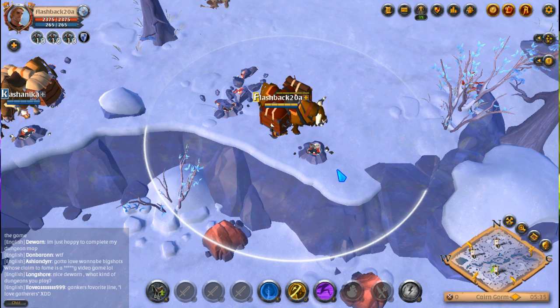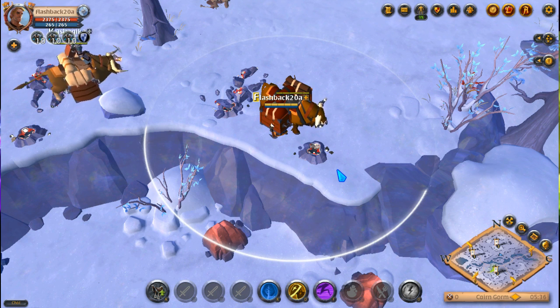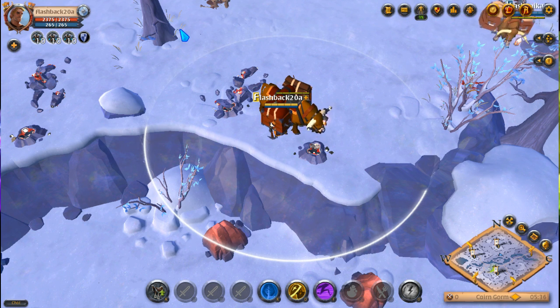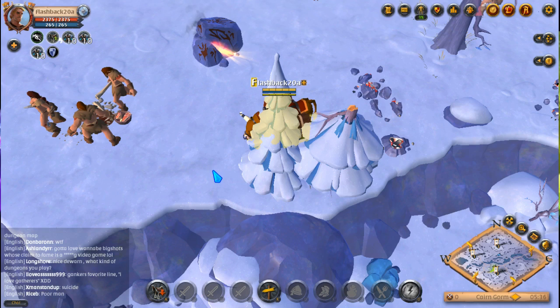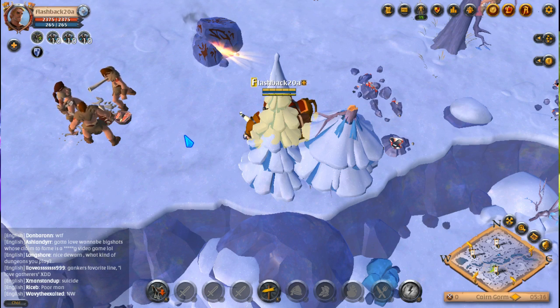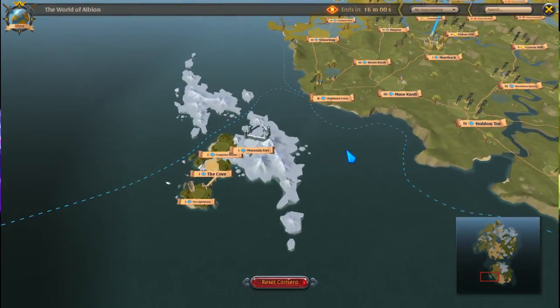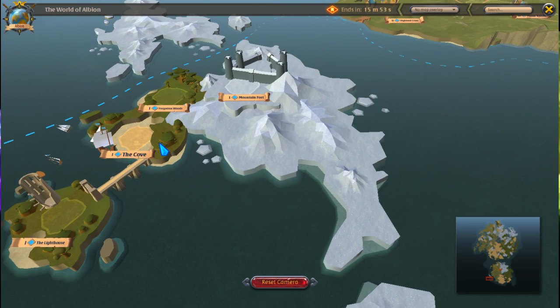I need a way to keep this book open without me throwing it against the wall. When I'm talking about the tutorial island, I'm talking about this lovely thing right here. Now, if I remember correctly, and I haven't been here in some time, because after you complete it you can't go back.